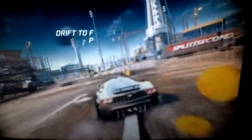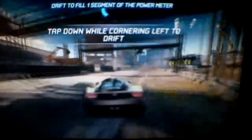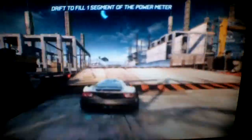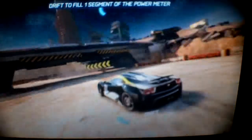Good job. Now you need to earn some power to set off the explosions. Drift around the track to fill up one blue segment of your meter. Great! You have enough power to trigger a power plate.